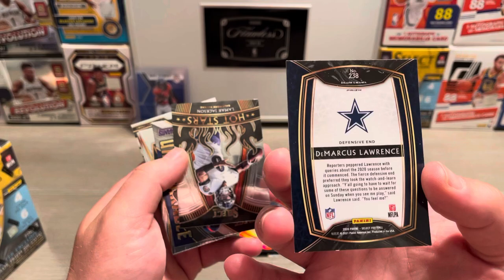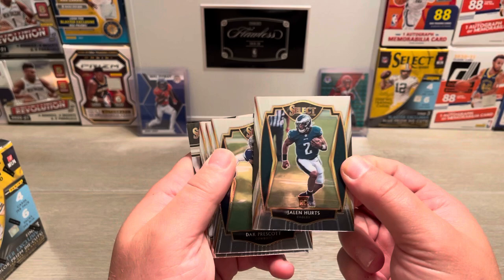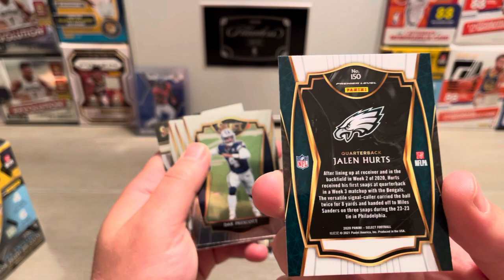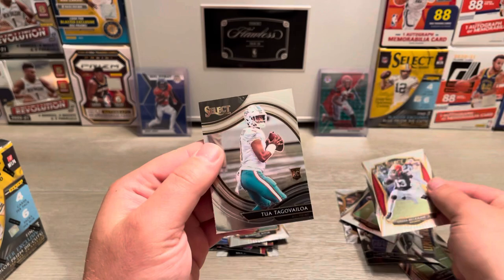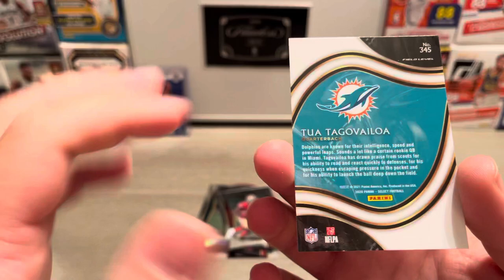This is DeMarcus Lawrence, silver, club level. Lamar Jackson. Lawrence Taylor. Jalen Hurts — premier level, nice. Sweet card. Dak, bring it back. Odell. And a field level — a Tua Tagovailoa. Let's go! Big time card right there. Card looks clean.